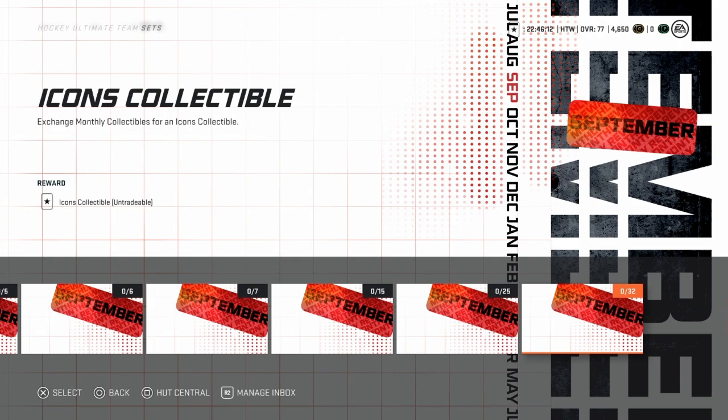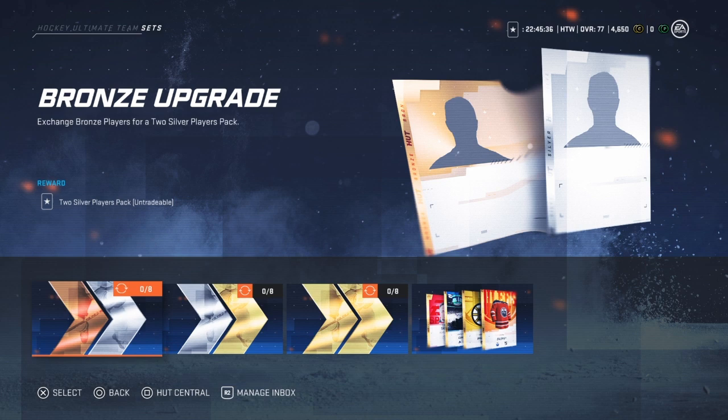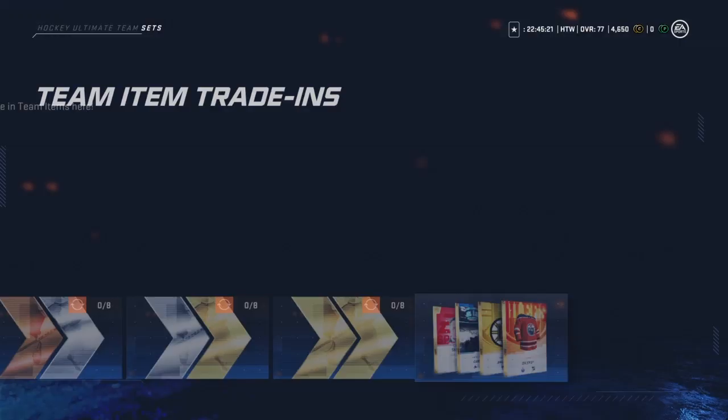What's cool — you don't need to do each one; you can do as many as you want. You just want to do the last one, number 32 — doesn't matter, you can do them all. Upgrade sets: gold upgrade exchange — trade in gold players for a two premium player pack. You've got to trade in eight of them but it's any gold.